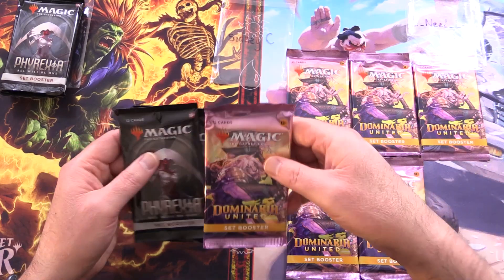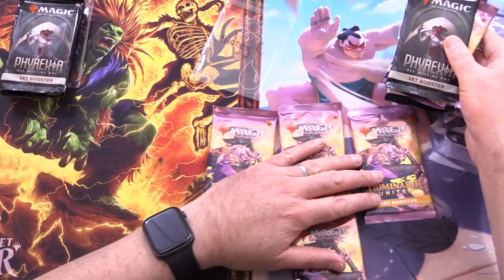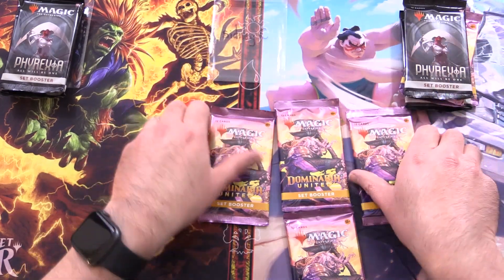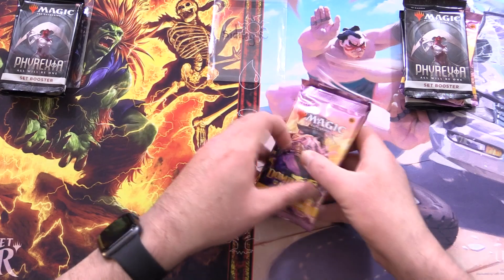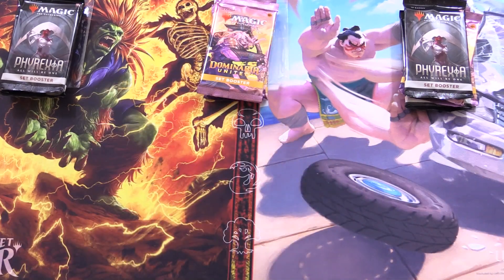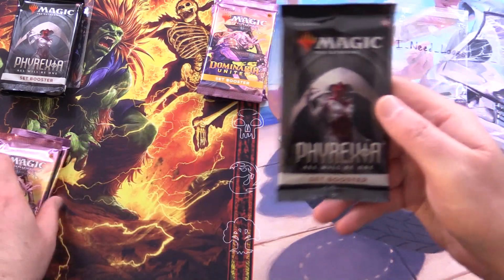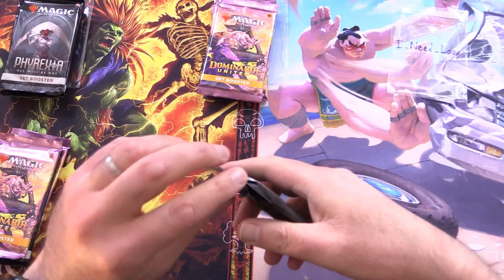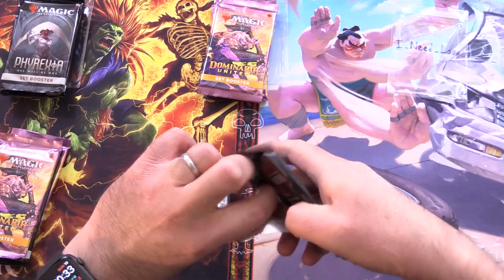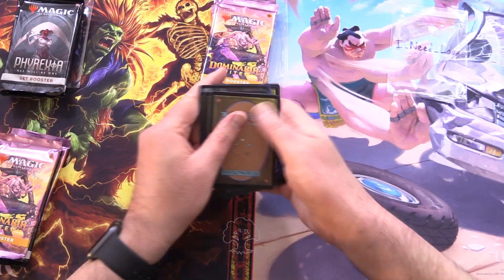We're grabbing four Phyrexia for Skeeter, then two Phyrexia and two Dominaria United for I Need Loops, and the remaining Dominaria United going to Sydney C. Let's get cracking. Thank you for being a patron, I Need Loops. Patrons get the rares, mythics, foils, anything over a buck, along with art cards and anything from the list.